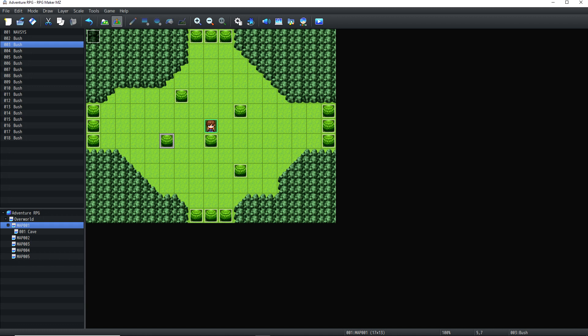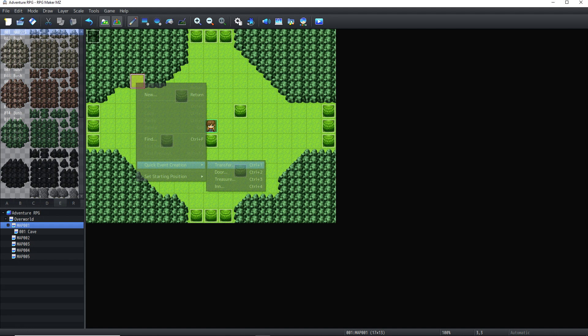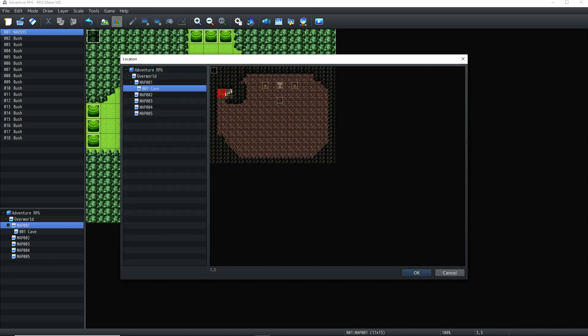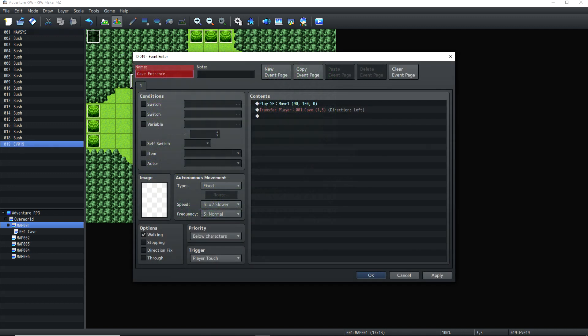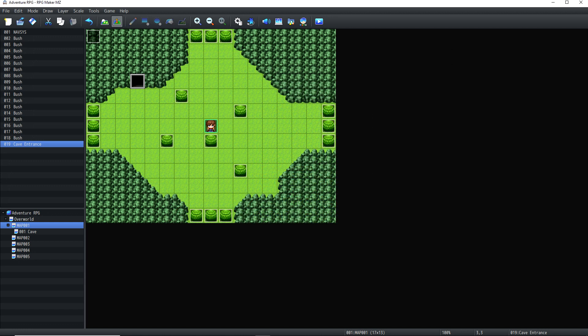Now we just need to link to the cave. In map mode right click on a grass tile then click the green rock tile. Back in event mode at the same location create a quick transfer event that links to the cave map, to the tile just to the left of the stairs, and has direction set to left. Edit this event to change its name to cave entrance and add the command to turn the transition switch on. For the image again using Tileset B select the fifth from the last tile on the top row and click OK. And we are done.